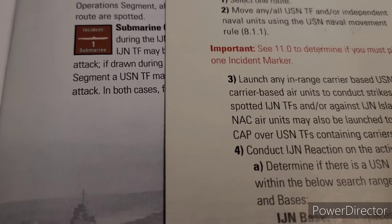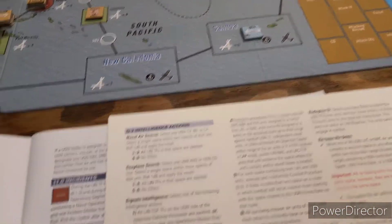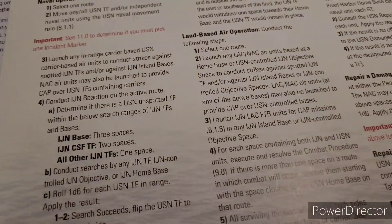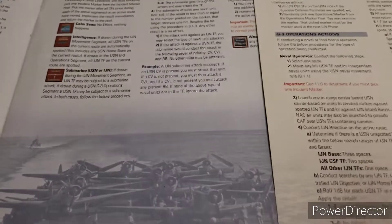That takes care of the G3 operations segment. Since we deployed a task force rather than conducting a naval operation, we get to skip the selection of the random incident marker - that only triggers during naval operations or the Imperial Japanese movement segment. Now that's cleared up, we'll move on to the G4 logistics segment.